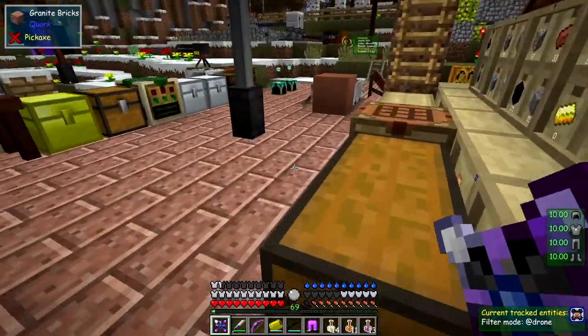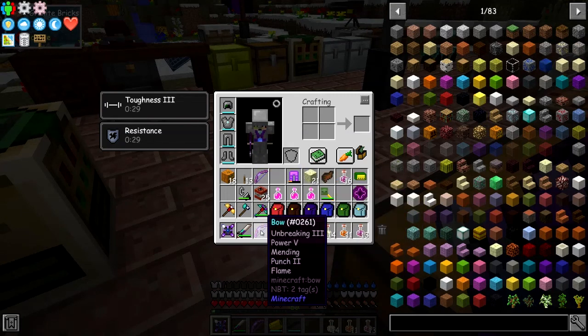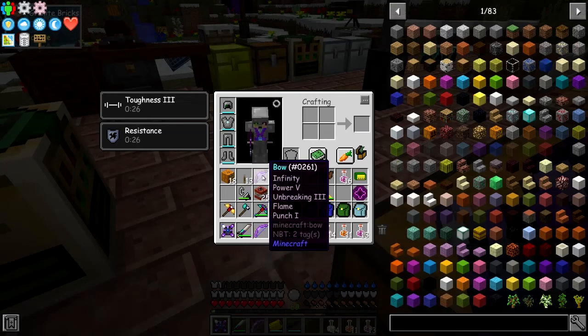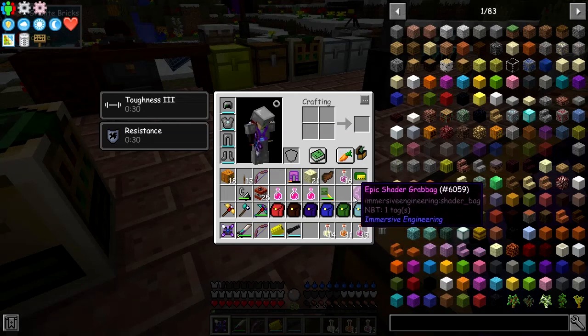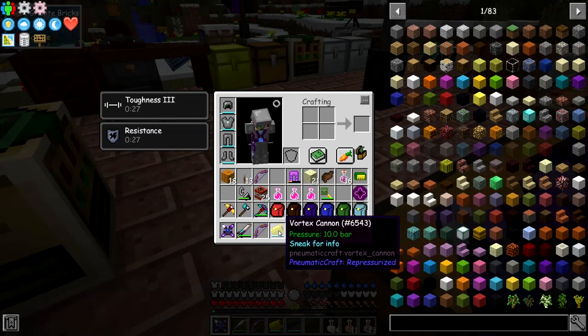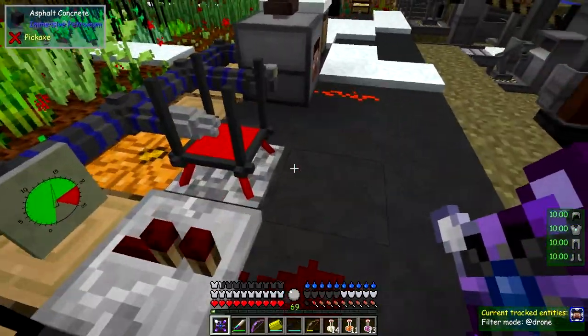So the weapon I was using most of the time was this bow - it's unbreaking three, power five, mending, punch two and flame. Now there were two bows I brought - this other one has infinity but that doesn't seem to have any damage on it. I also got this vortex cannon. So let's go and have a look at what upgrades I did put into those two, even though I didn't use the minigun.